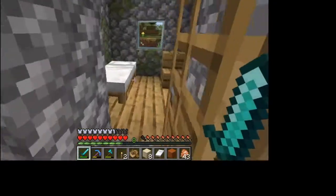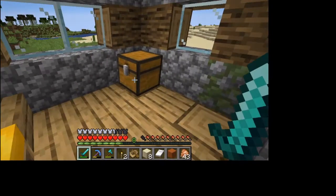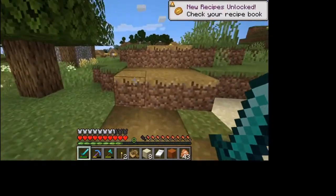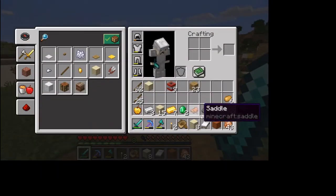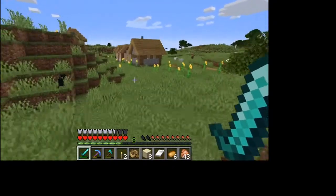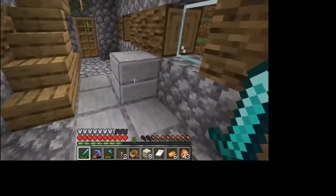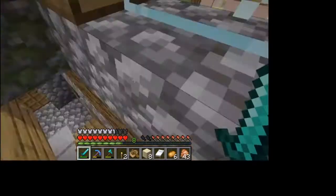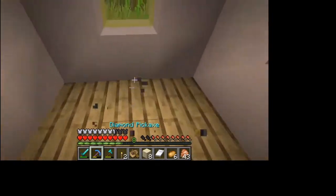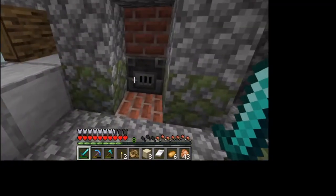Maybe some pumpkins, maybe some good loot. Some random cactus floating around — it doesn't want to let me click on this chest. Nothing amazing, but if I can get those potatoes without them going poisonous, that'll be good because I don't have any potatoes yet. Doesn't look like there's any melons or pumpkins over here. It's a pretty decent looking village with some pink houses. Let's see what's in this — I'll definitely take that brewing stand because I want to brew some potions. Sorry whoever's brewing stand that is, but it's mine now.